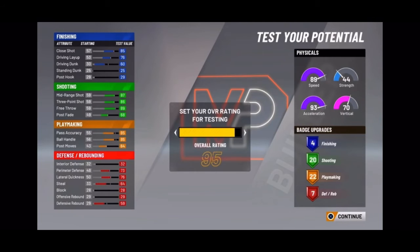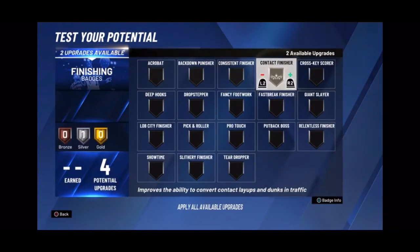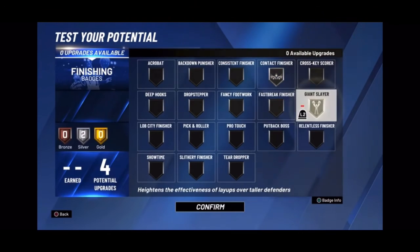95 overall — it's really supposed to be at a 99, but I didn't mean to do that. Put Contact Finisher on Silver and Giant Slayer on Silver.